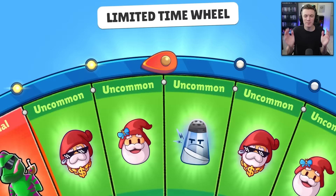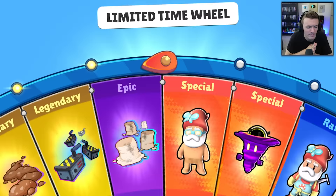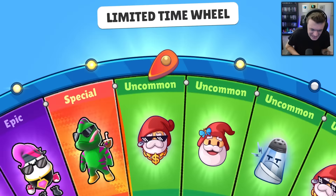I believe we can get Astral Pegasus in the next set of 10. Please, not the emotes, I don't want any more emotes or footsteps — oh come on! And then... there it is, there it is, there it is! Astral Pegasus! Let's go!